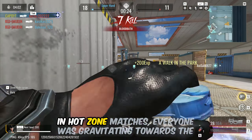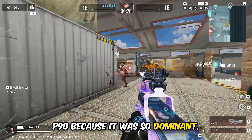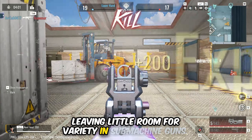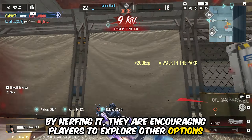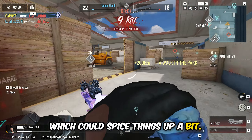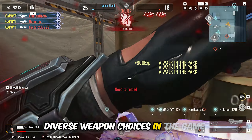They have already made adjustments to the hipfire accuracy and reduced its damage range in the past, and now this. But I understand why they did it. In hot zone matches, everyone was gravitating towards the P90 because it was so dominant, leaving little room for variety in submachine guns. By nerfing it, they are encouraging players to explore other options, which could spice things up a bit. It's a bit of a bummer but I'm hopeful that it will lead to more diverse weapon choices in the game.